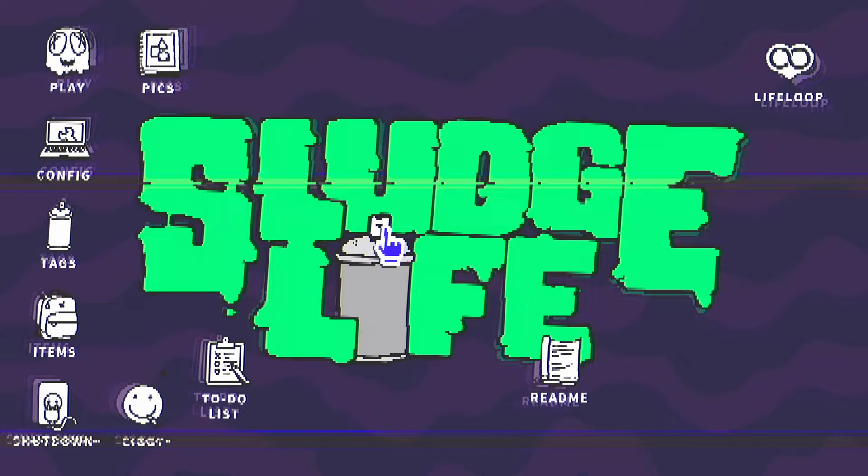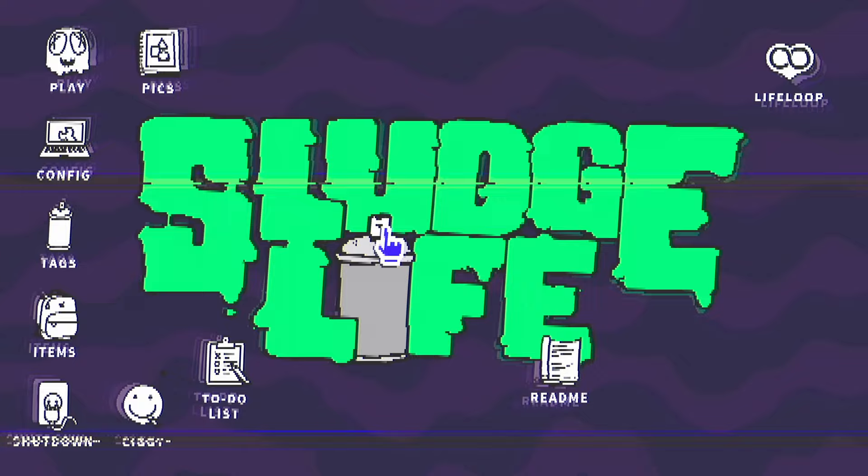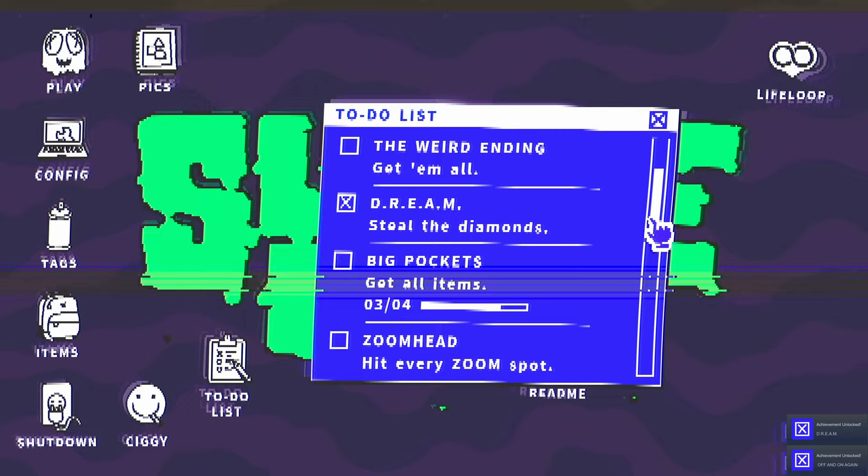Let's get to hunting. This game is very much one where you can just run around and do whatever you want without missing any achievements. One thing to note is that you won't be able to get any achievements until you have the to-do list app, but we'll get into where you can find that shortly.